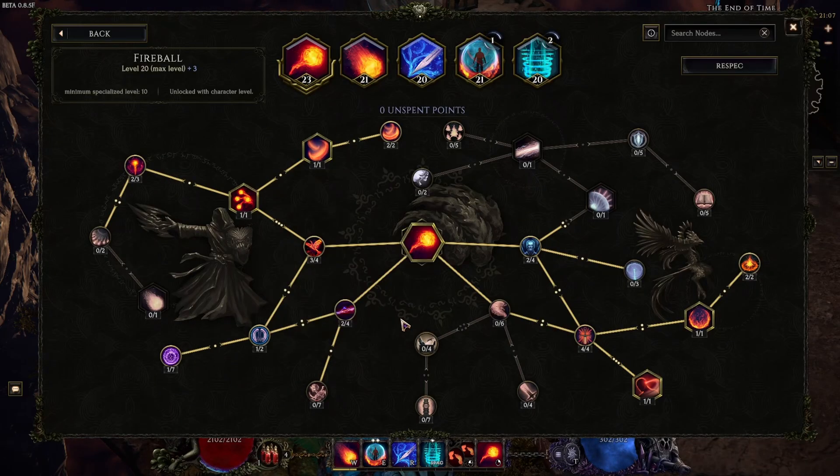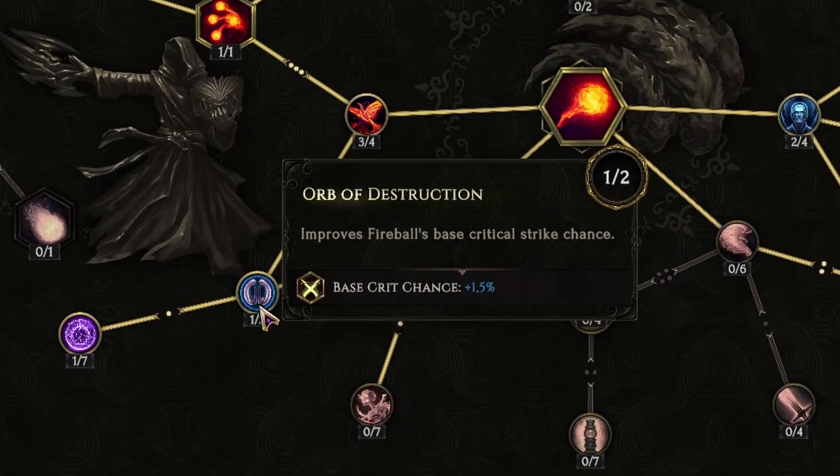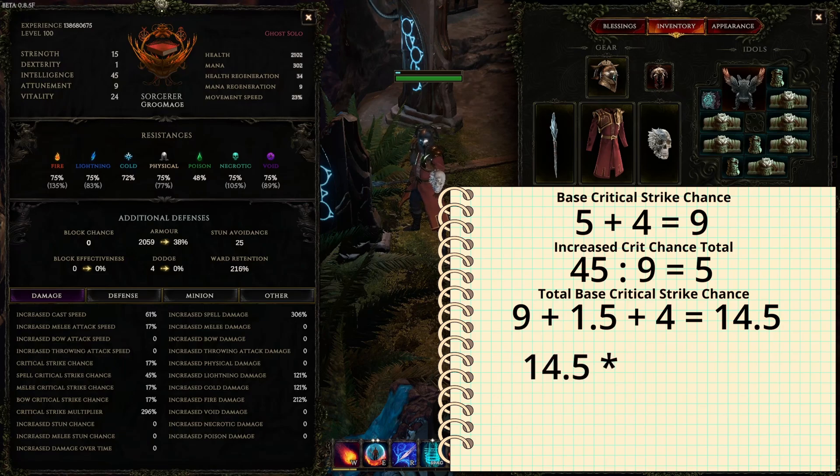If we go to the Fireball skill, I have two nodes that increase my base critical strike chance — again you can see the plus before the number. We have one point five percent on one node and four percent on another, so five point five percent additional base critical strike chance from the skill tree. We add this to the nine percent base we had, giving us fourteen point five percent total base critical strike chance. We then multiply this by five, and we get 72.5 percent — that is the actual critical strike chance for our Fireball.